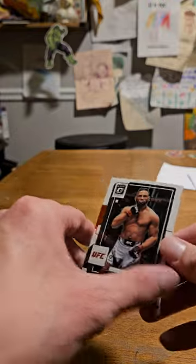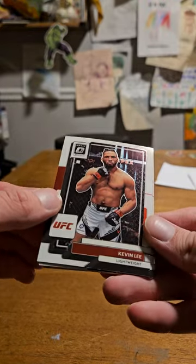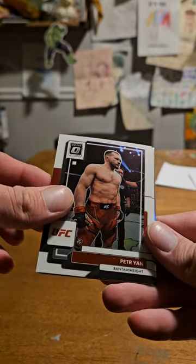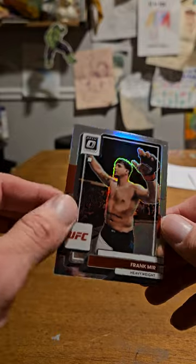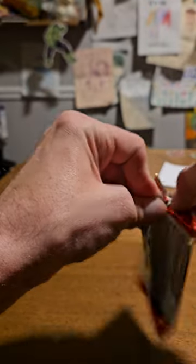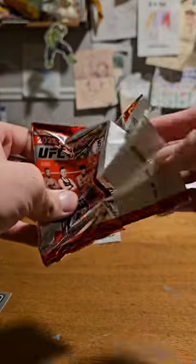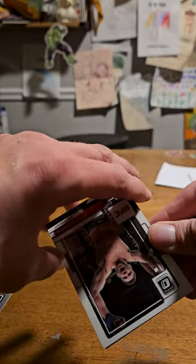Put the garbage down there and let's see what we got. I don't usually buy this product. So we got Kevin Lee, Katwin Vieira, Peter Yan, Amanda Nunez, and a Frank Mir Silver. Now if someone could tell me why Peter Yan's cards are so expensive for no reason - even if he was robbed, he's still on like a three or four fight losing streak, all started with his purposeful illegal knee.